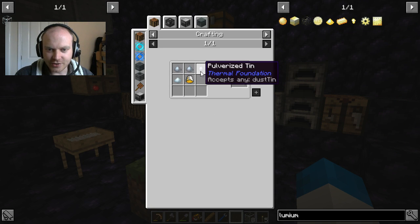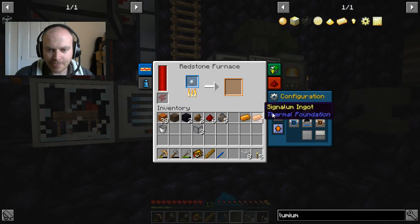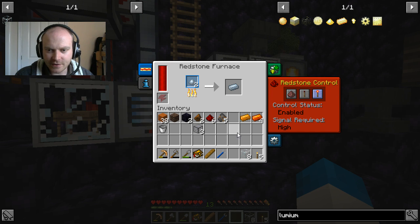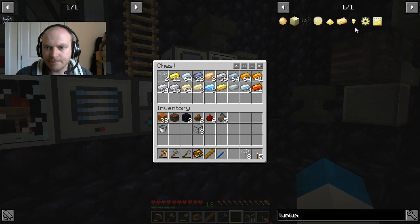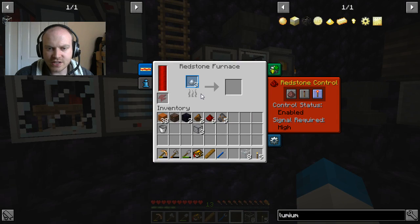Destabilize glowstone - or energized glowstone, that's the one. Three pulverized tin, one pulverized silver. I should just stop it from outputting altogether. Is that what we're going to do? Put it on high - there we go, look at this, we've got this. So one pulverized silver, three tin - oh there we go, there's three tin, I can ignore that now.